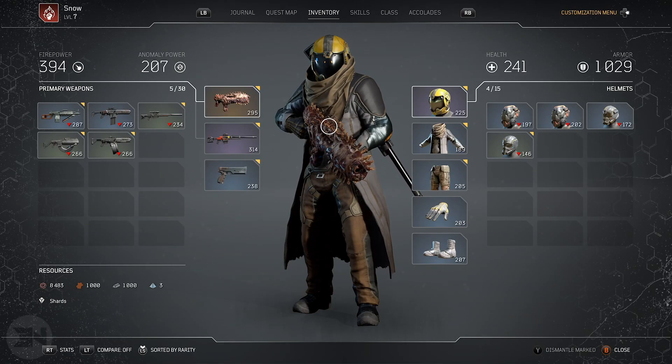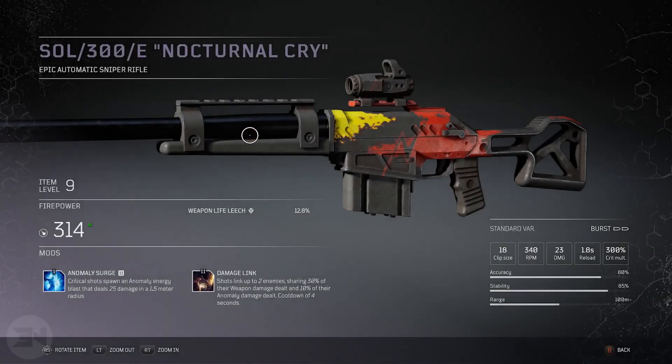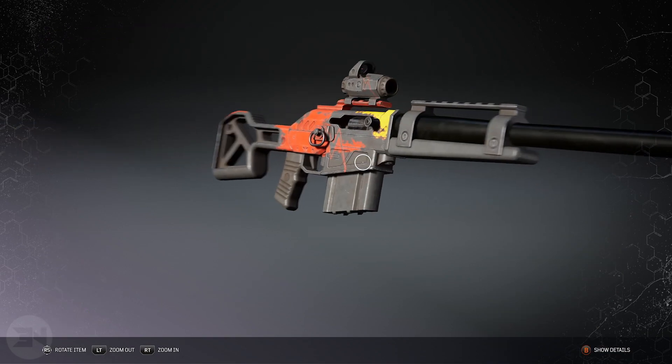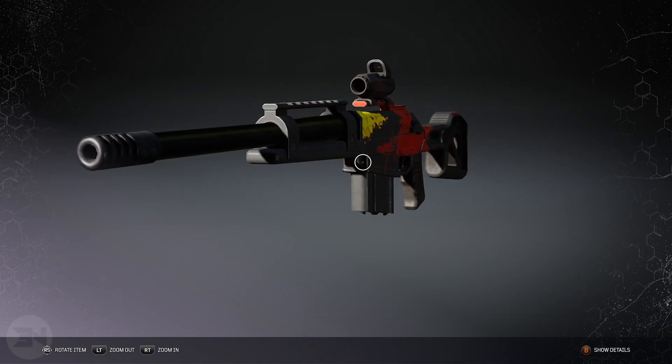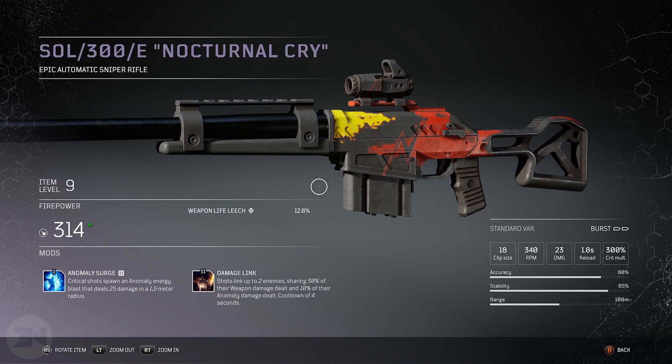They are rare — I've been doing this for about a day, checking every hour, and I finally got this automatic burst sniper rifle. You can see it has a more in-depth design than most blues and greens; it's a little colorful, looks a little different. The firepower is also a little higher than other weapons I've seen, and more importantly you get two mod slots.